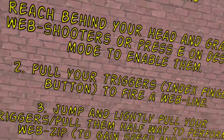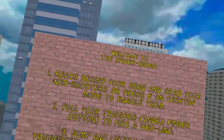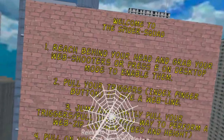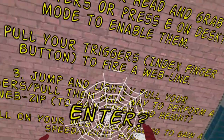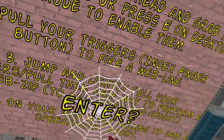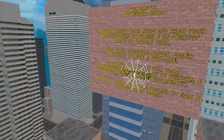This is the mini tutorial. Reach behind your head and grab the web shooters, or press E on desktop. Pull your triggers. This game has been updated, so this will be different from before.